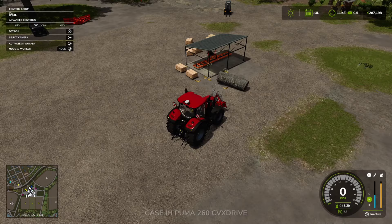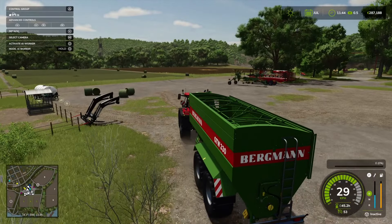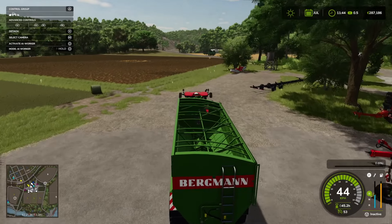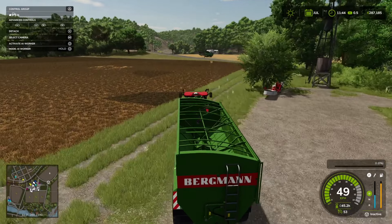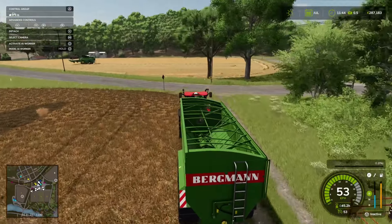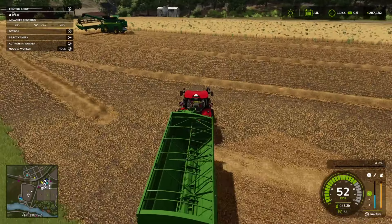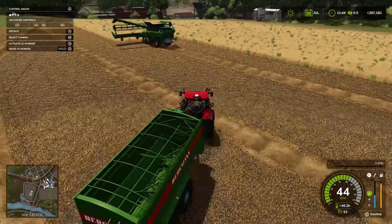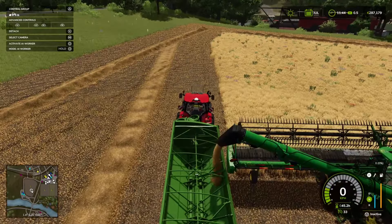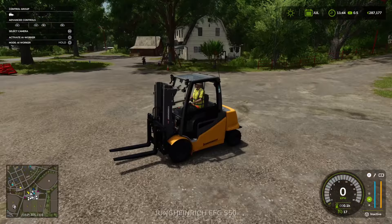We need to empty our grain cart, so let's grab this guy and head over to the field to get it emptied. We've got some bales to pick up as well. We've got to decide what we're going to do for the next run of crops - I'm thinking we're just going to do all wheat. What I'm thinking is we'll get some chickens on the go and start stockpiling some chicken feed. Okay, that should take care of itself - he's on the way to the shop.